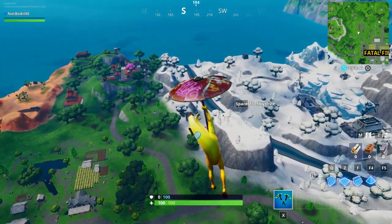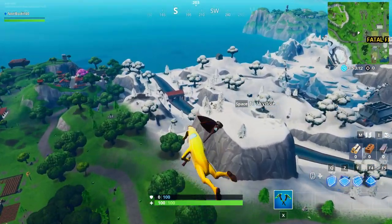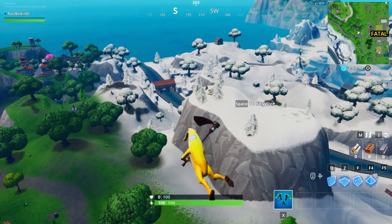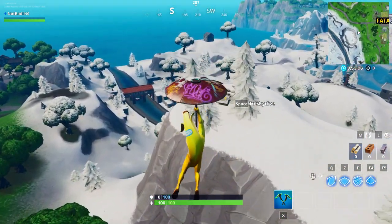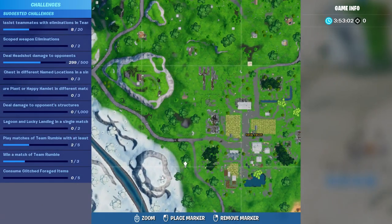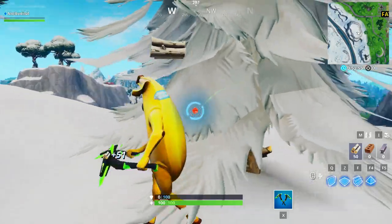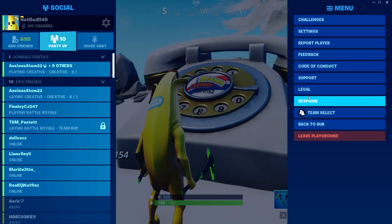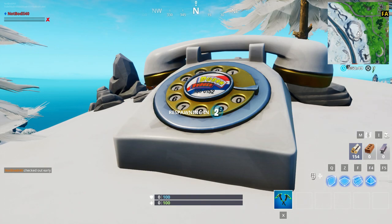I'm going to show you all three locations and then the exact location of the star. Starting off with the rotary phone — if you don't know, that location was added last season where you could dial the burger as a challenge. The phone location is right over here, below Fatal Fields to the left. That is the exact phone location.